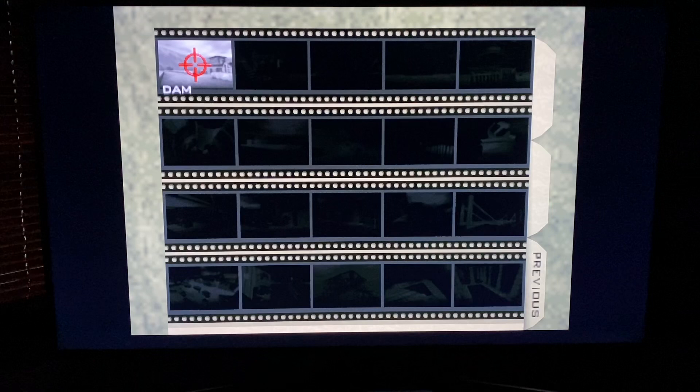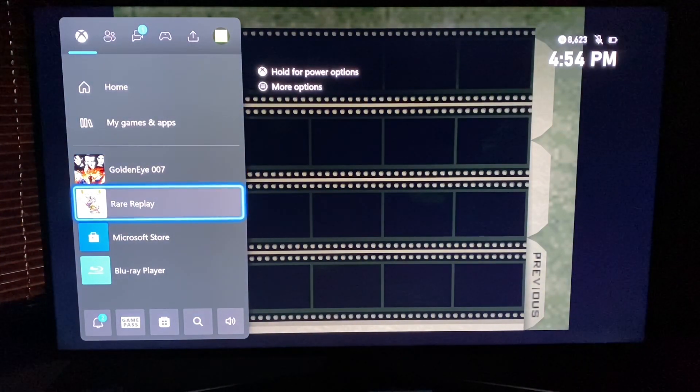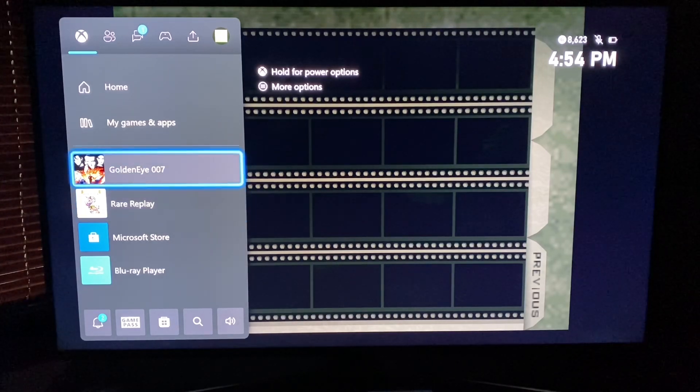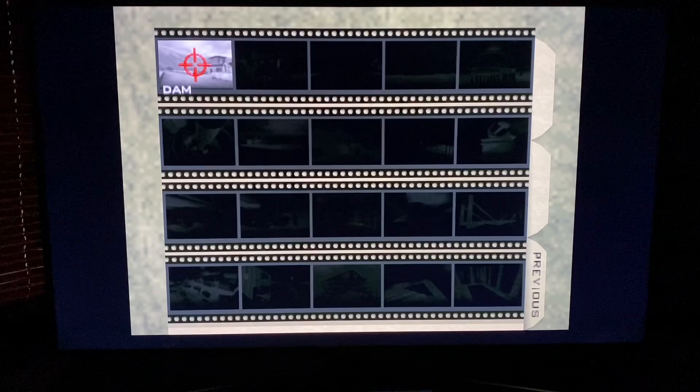I'm gonna save playing this game for another day, another video. Anyways, hope that helps you guys. So apparently in order to access GoldenEye you have to click on its own little icon — it's not inside Rare Replay the game itself, it's a side piece. And what a side piece that is — GoldenEye 007. Anyways, thank you guys for watching. Hope that helps the casual gamer that really isn't up to par with how things work.